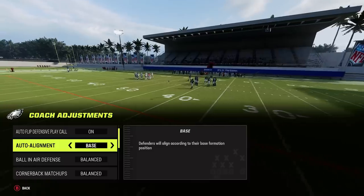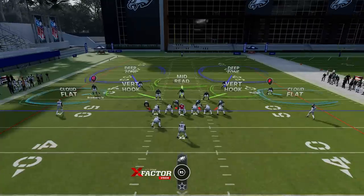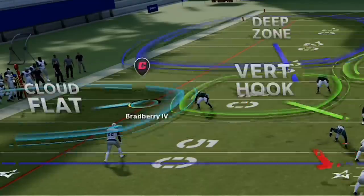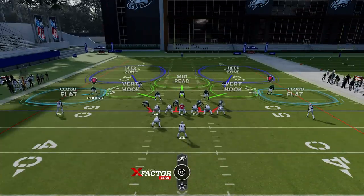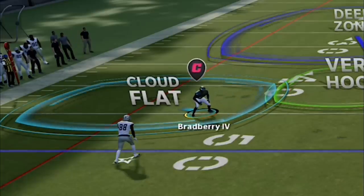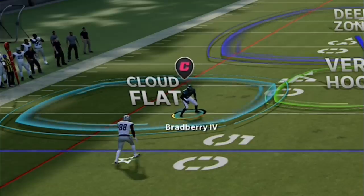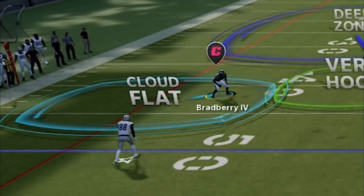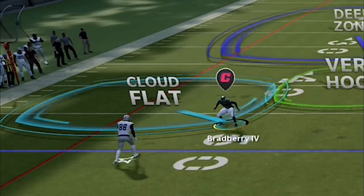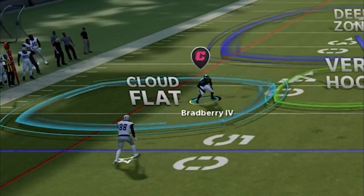When it comes to base alignment, every defense will look the same when you come out. In Tampa 2, for example, cornerbacks that are typically at about five yards off are now about eight yards off. This is designed so your opponent has a harder time reading the defense. But to me, I'd rather them be in position to play their zones the best. If they're meant to zone-chuck a receiver — which is typically what cover two outside cornerbacks do — they're going to have a much harder time doing it from all the way back there, especially if receivers run slants and they never get there to redirect the route. It may make it harder to read the defense, but it makes the defense worse.